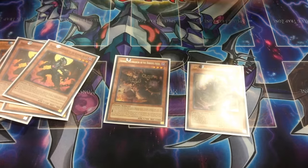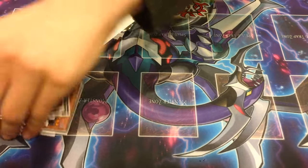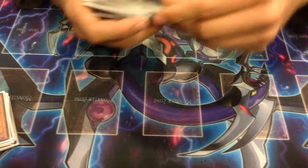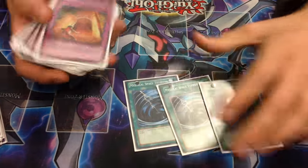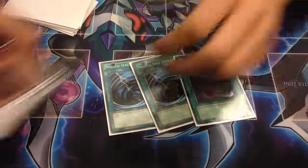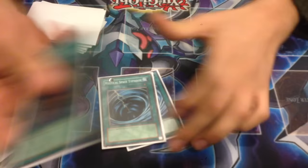One Babar, one Ruby. So that's about 20 monsters. For spells: two MST and one Foolish. I probably should have played three MST because there were some weak cards in the deck and MST is just amazing.